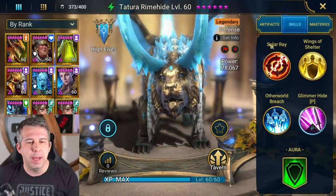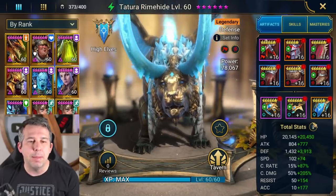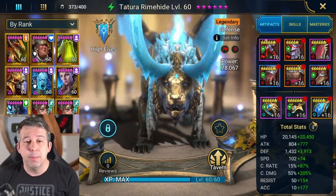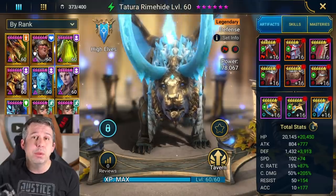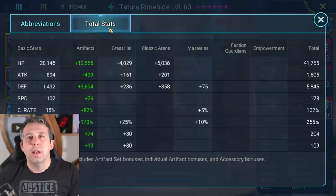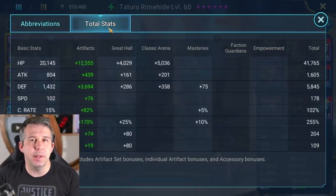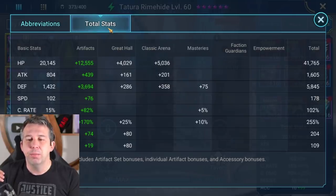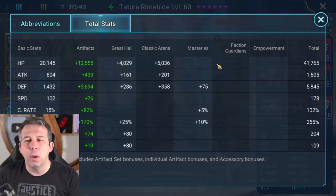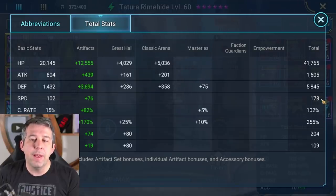He's also got a Defense in Doom Tower aura, which is not bad. For the initial test I've gone full damage - Savage and Crit Damage gear - to show you what his A3 is like. I want the A3 to give big shields, so I've gone with damage-focused stats. Let me show you his stats: this is probably pretty unrealistic gear for most people. Crazy high defense at 5.8k, very high crit damage at 255, fairly slow build, concentrated purely on damage.